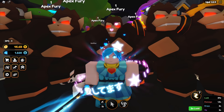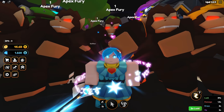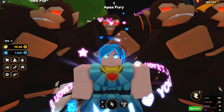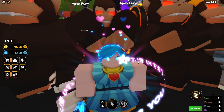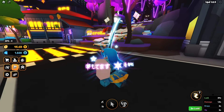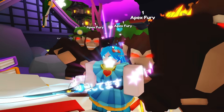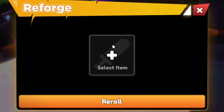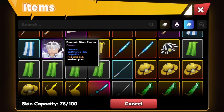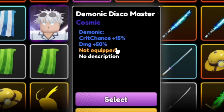Once again, by the time you're watching this video, the event is still gonna be going on. You can still take advantage of it for another day, maybe another two days — 2x luck at the bottom right of the screen. However, we're not done with the video. I said earlier we could not pull the Cosmic Skin for Apex Fury, but I did manage to pull the Cosmic Skin for Gojo. So this kind of goes hand in hand — you pull the Cosmic Unit, and you also need to get the Cosmic Skin; it gives you extra damage or critical chance.